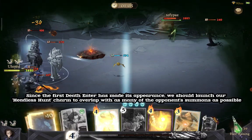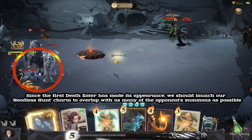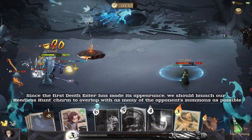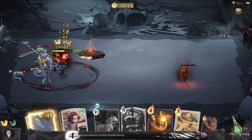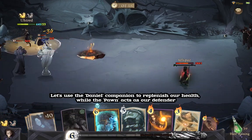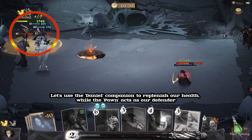Since the first Death Eater has made its appearance, we should launch our Headless Hunt Charm to overlap with as many of the opponent's summons as possible. Let's use the Daniel Companion to replenish our health while the Pawn acts as our defender.